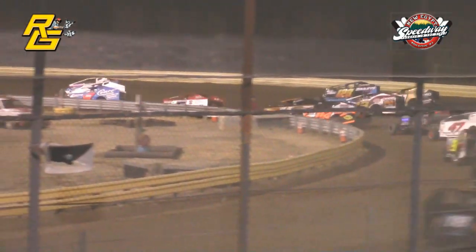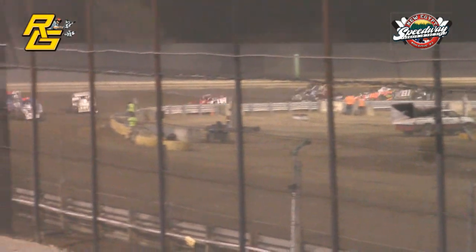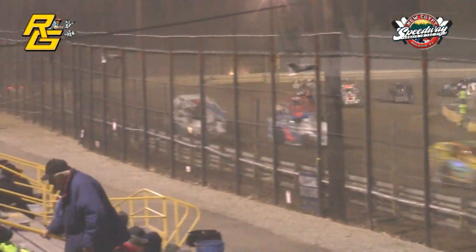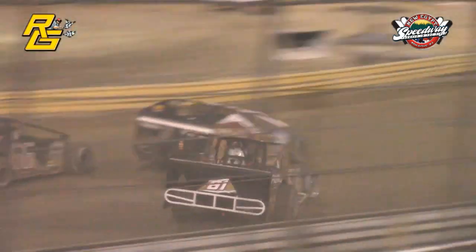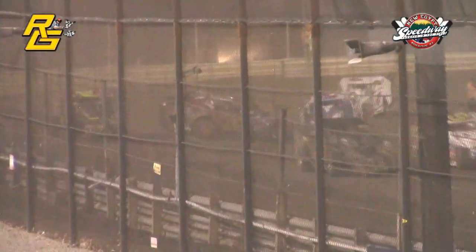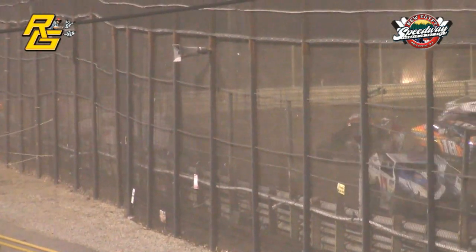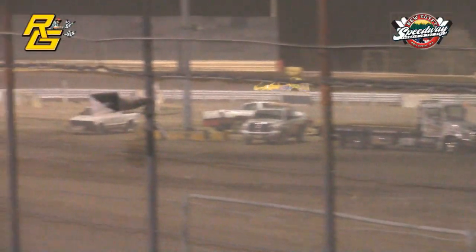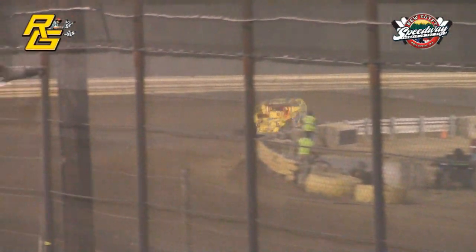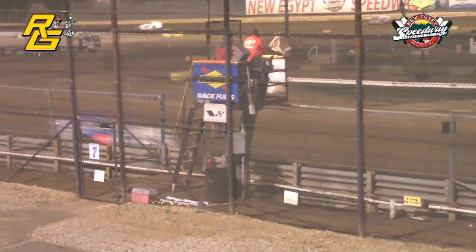Wall around the outside into the lead now. Three wide back in the middle of the field — Brad Roberts got hung out to dry, way up on the outside, and out of the top ten. Down the front, Wall your leader. Here comes Lineman coming through into second. Martino, Ratchford, and Resnick round out the top ten. We got a couple of cars tangled together — one was our rookie winner. Wall by three car lengths over Bobby Lineman. Wall keeps his line off turn number four. Checkered flag for Pat Wall.